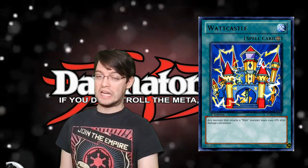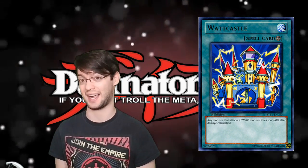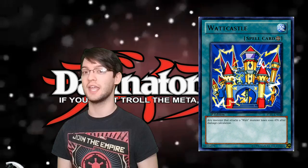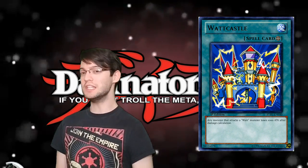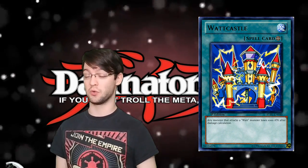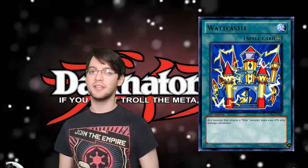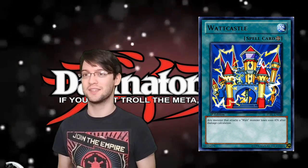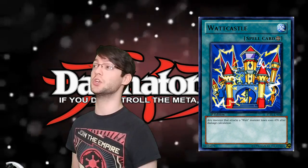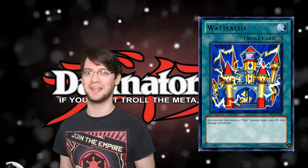They're not just going to do anything to it main phase two. And it's their main phase two, because the first part of this says when your monsters are attacked. So you can't even smash a Watt into something and have this lower its attack so you can get over it with something else. Nope, it's on your opponent's turn. That's really clumsy. Unless your opponent's playing vanilla beatdown or they're an idiot, they're just going to get rid of Watt Castle and then smash over all your weak Watt guys. This thing is not really inhibiting your opponent from attacking you, and it's also not helping you remove monsters because you can't do it on your turn.